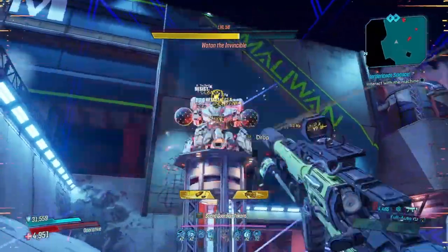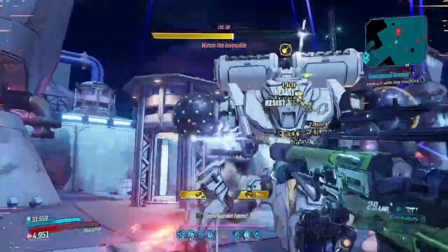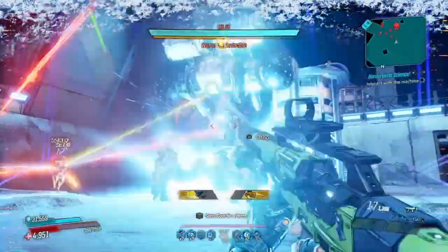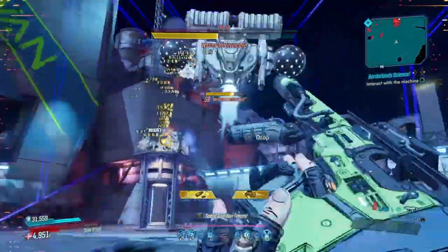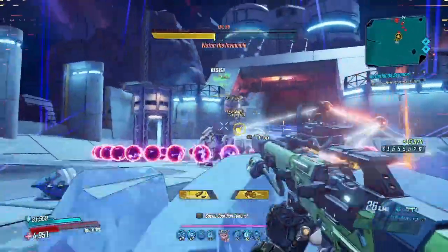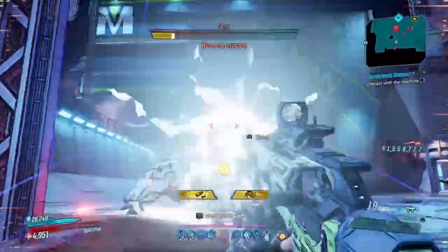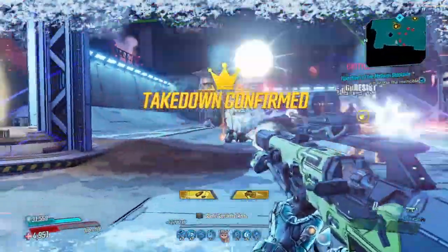Part of the reason we're doing so much damage is because we also have the Cryo Anointment, which is very effective against his armor. You're going to see certain clips where his shield absolutely obliterates, because the Radiation Anointment is super effective versus shields. You're going to see those stickies take effect as well. This gun is something you should definitely get for Mayhem 10 — this feels like there's not even a Mayhem. We are also using Speed Demon, which is a modifier that Mayhem offers and gives you up to 150% more movement speed. That's why we're moving so fast and doing more damage with Zane.